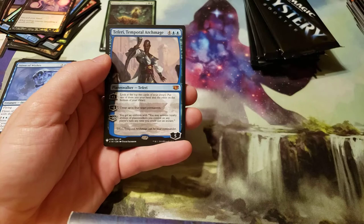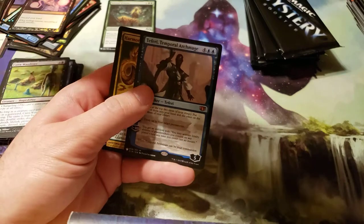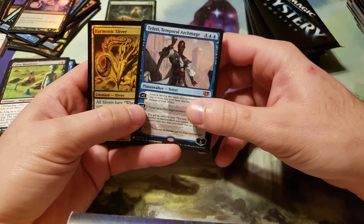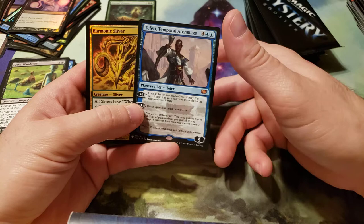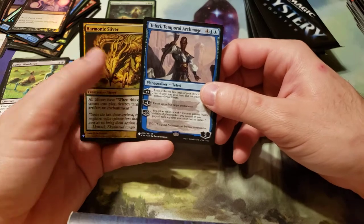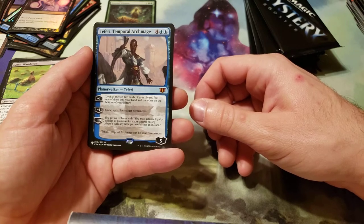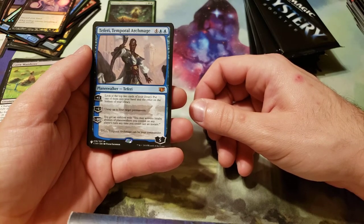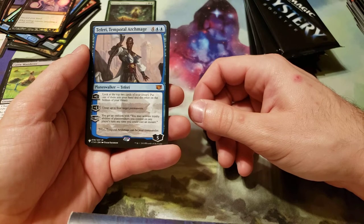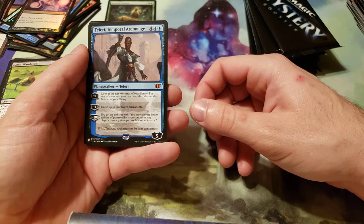And then we have Teferi, Temporal Archmage. That's for Planeswalkers now. Costs 6 — four generic, two blue. Look at the top 2 cards of your library, put one into your hand, the other on the bottom of your library. Minus 1 loyalty: untap up to 4 target permanents. Minus 10: you get an emblem — you may activate loyalty abilities of Planeswalkers you control on any player's turn, any time you could cast an instant.